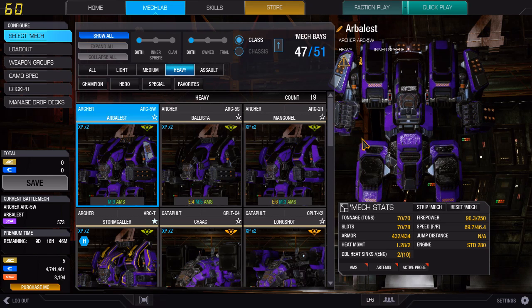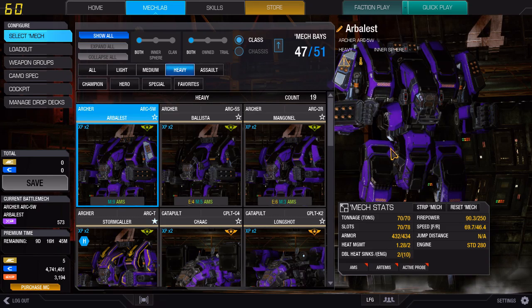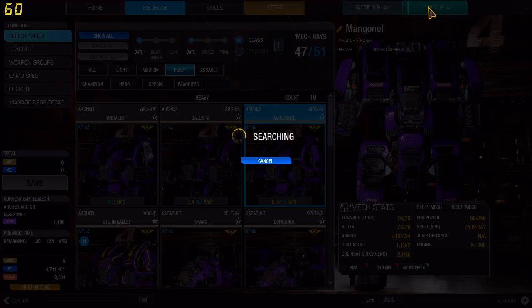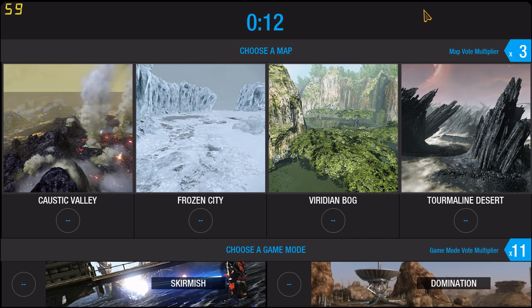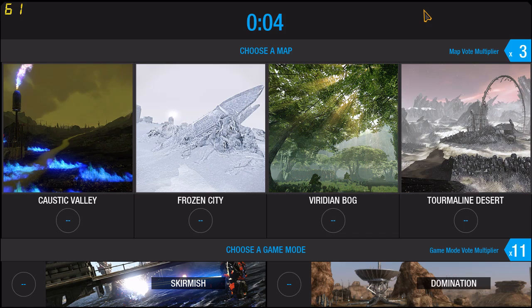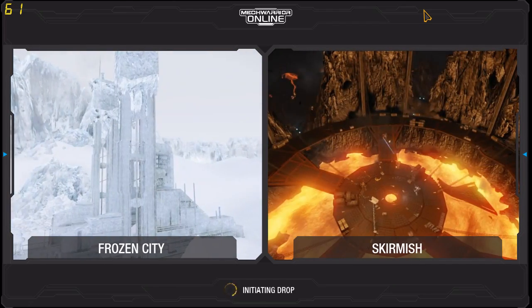I'm going to play around with the LRM version — this beast right here. I've much improved in my brawling, but if you get Archers, most likely you're going to put LRMs on them. I'm going to run around as an LRM-er and then as a brawler. Hopefully these games turn out worthwhile. I don't know if they plan on doing any buffs to the structure or armor of these guys anytime soon, so pretty much what you see is what you get.